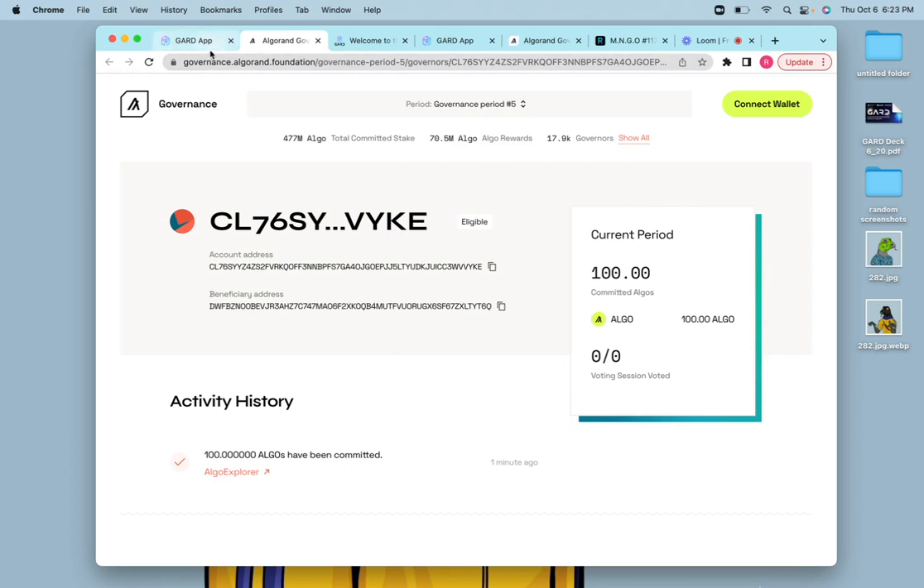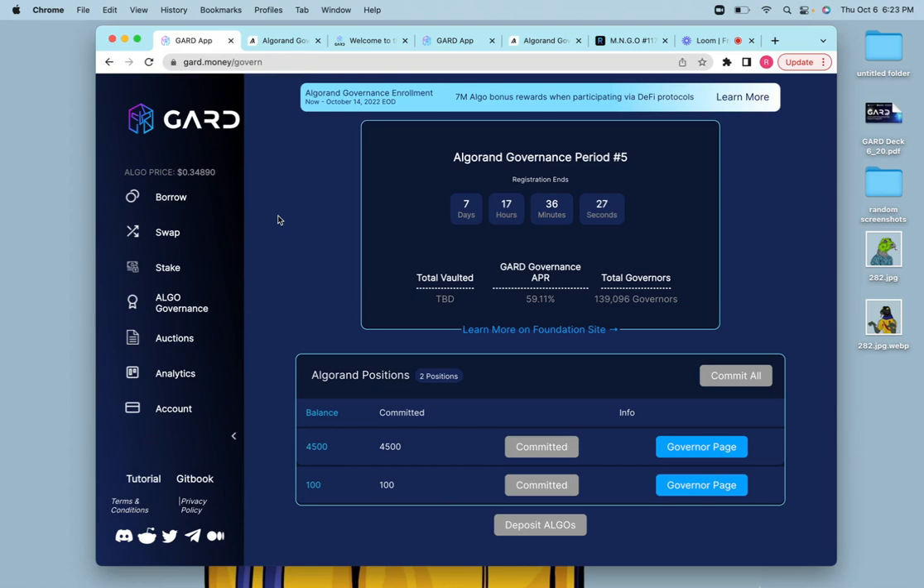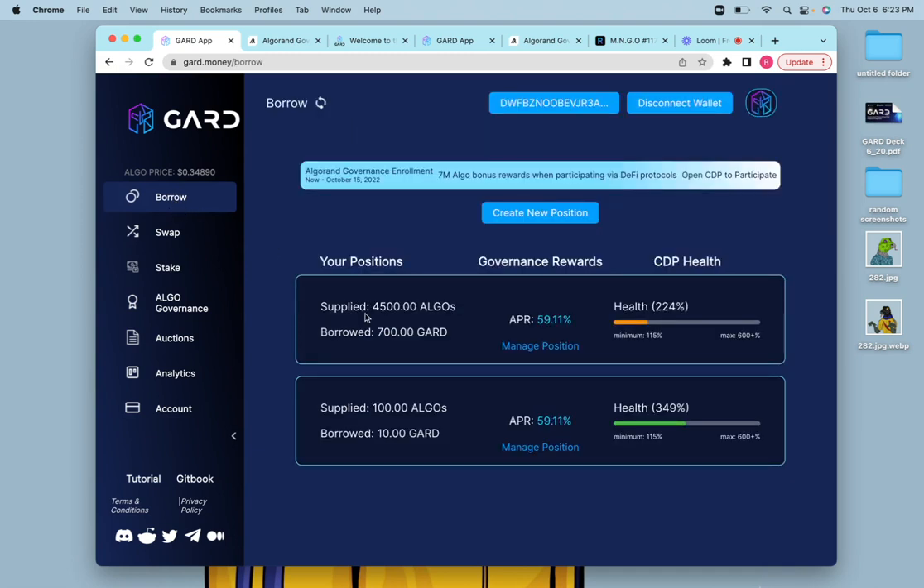It's important to note that you're going to have to come back to the Guard protocol and actually vote in governance. A unique part about Guard is that you still own your algos — this is a self-custodial platform. You own your algos and you have to vote with your algos, and we think that's a big advantage. You might also want to repay some of the amount you've borrowed if you think the price of algos is going to decline or you want to lower your liquidation threshold.